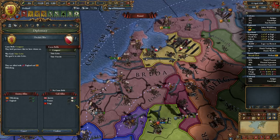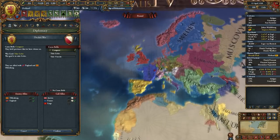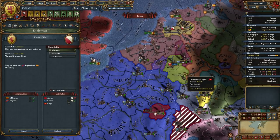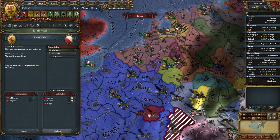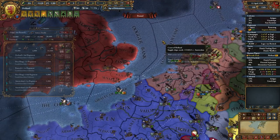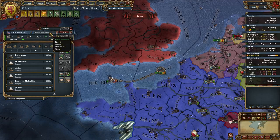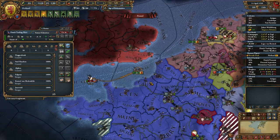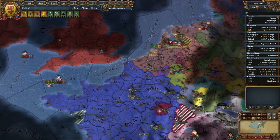France is not going to be called — they might try to grab some colonial holdings and they've already grown really fat, especially with the last war. We're going to send our troops in there and try to wipe them right away. We have a really good admiral: six fire, two shock, two maneuver, one siege. England and Oldenburg have honored their alliances and we might be able to smash the Royal Navy here in one fell swoop.